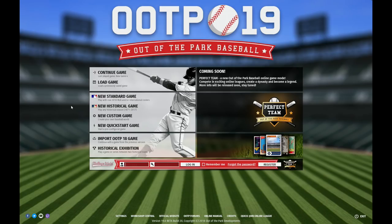Hi baseball fans, my name is Markus Heinselm. I am the lead developer of Out of the Park Baseball, and today I would like to show you a few of the new features of our latest version, Out of the Park Baseball 19, which will be released on March 22.